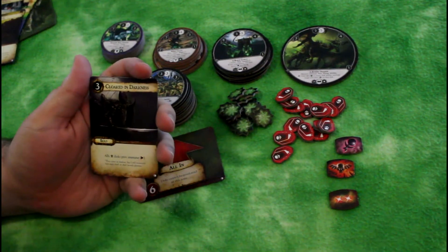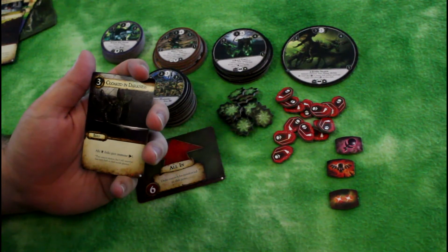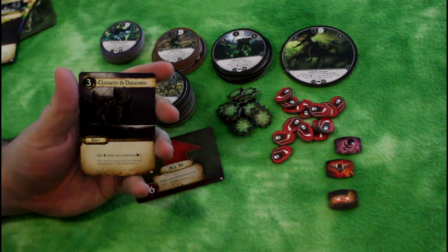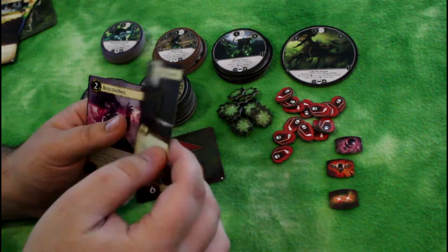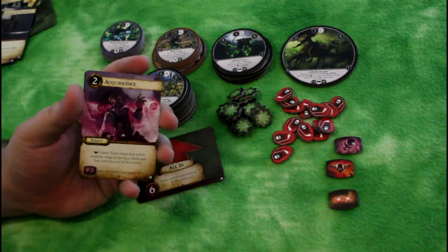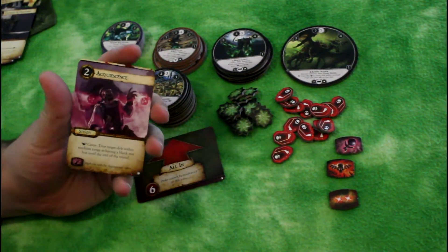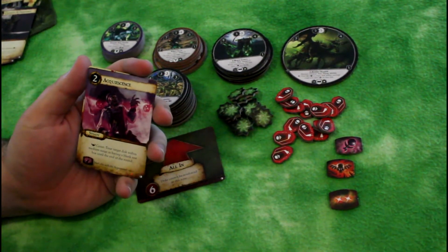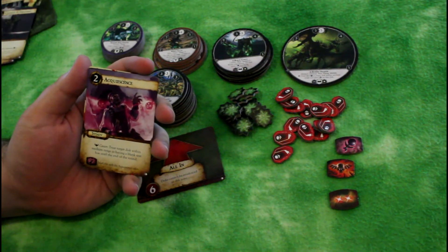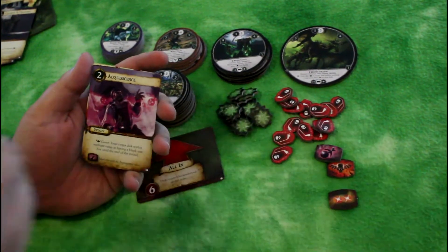Cloaked in Darkness is a Dark Elf card — ally Dark Elf discs gain immune to ranged attacks. That's a really cool ability; essentially you're going to be stealthy, and that's going to help a lot against those High Elf matchups. Acquiescence is for Chaos: the Chaos caster treats a target disc within medium range as having a blank text box, so you lose all your abilities. That's really strong.